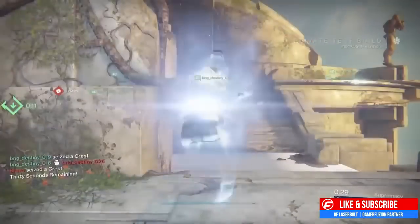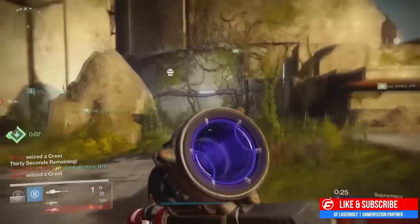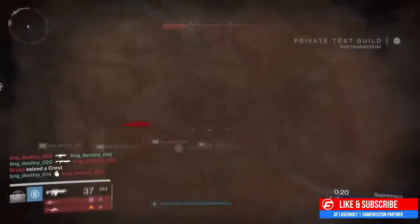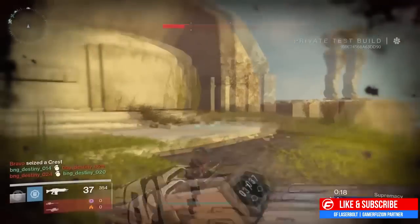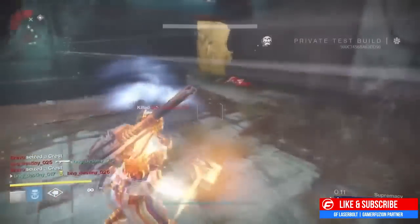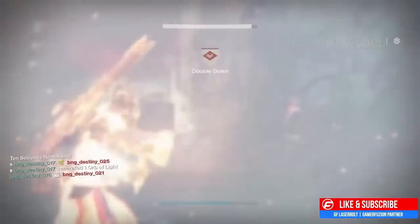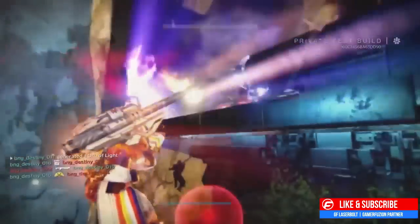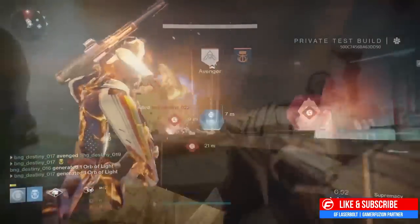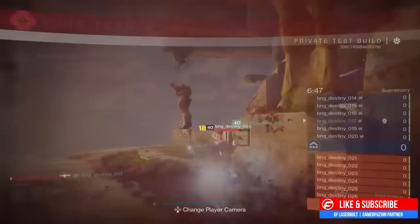Next, the Boolean Gemini — a weapon everyone was hyped about at launch — is getting a buff with the added Intrinsic perk High Caliber Rounds. Then we have the No Time to Explain, a weapon people hardly use, which is getting an Intrinsic perk: Head Seeker. That should make it a very interesting weapon to test out with this patch.